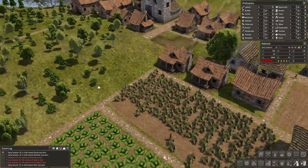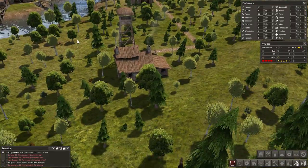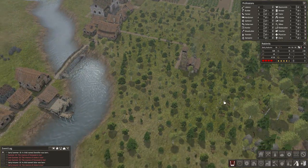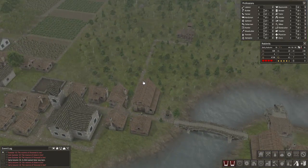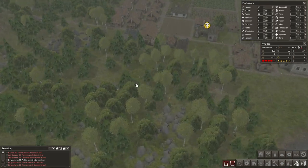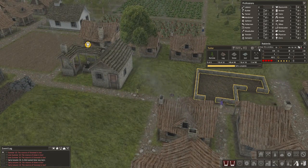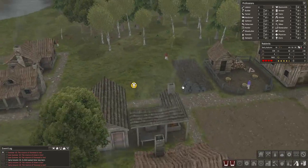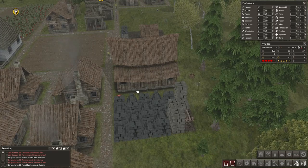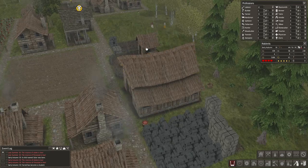A child named Esther was born — good for you, Esther, welcome to the family. I like having this forest lodged in here rather than just a big open empty area. They're getting the stone. Wonderful. And this should be able to be built — yes it is. We have a massive overdose of iron. Look at that, we have so much excess iron. We're never going to use all that. I don't know how I managed to get that much. It's ridiculous.